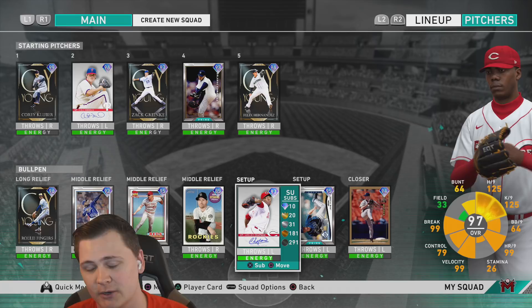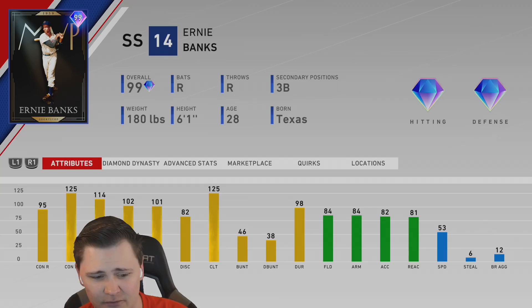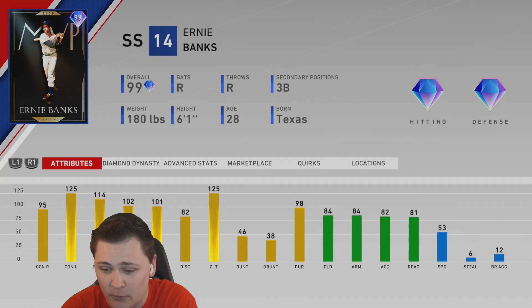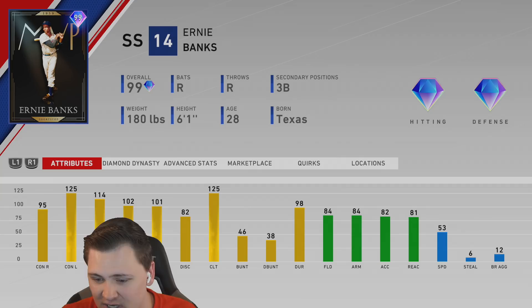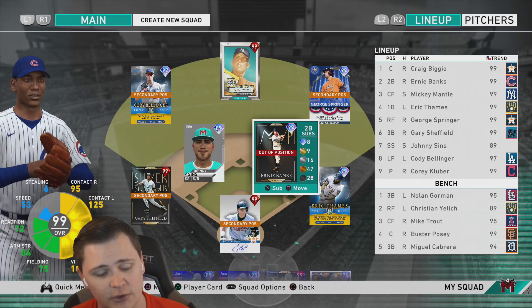Looking at Ernie, there's a lot of stats that pop off the page. You got the 95 contact right, which is the lowest stat he's really got. He's got 125 max contact versus left, 114 power versus right, 102 power versus left. At his primary position at short, he's still a good fielder with 101 vision, 84 fielding, 84 arm. He's typically one of the best hitting shortstops and comes as a complete package.